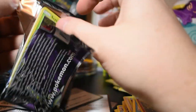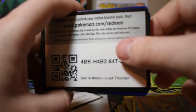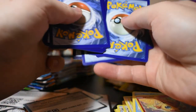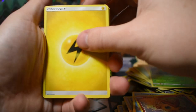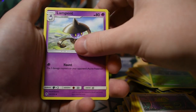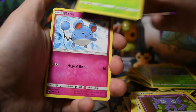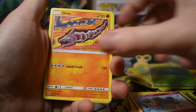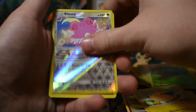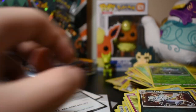Last pack of the opening. Card code — one, two, three, four. Energy card, Kecleon — I love that Pokémon — Save Light, Scyther, Marill, Onix, Morelull, Marill, holo Blissey, and Alolan Persian. That's the end of this card opening.